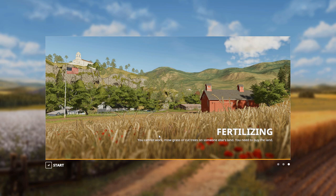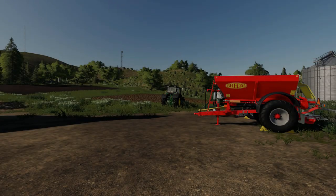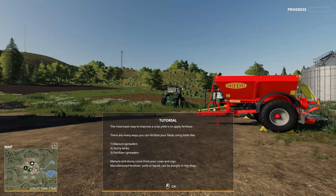All right, let's hit that start button. The most basic way to improve crop yield is to apply fertilizer. There are many ways you can fertilize your field using tools like manure spreaders, slurry tanks, and fertilizer spreaders. Manure and slurry come from your cows and pigs. Manufactured fertilizer - solid or liquid - can be bought in the shop.